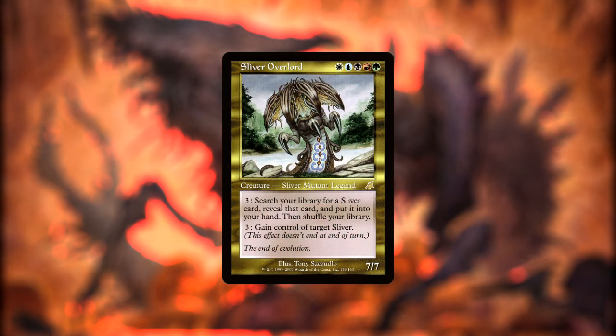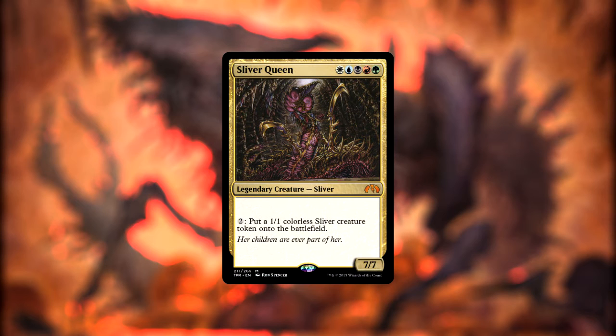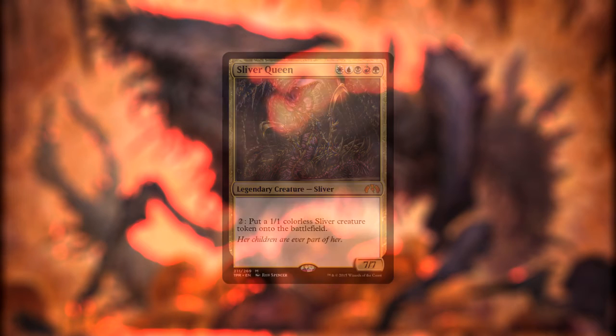Our final two Slivers are our legendary Sliver Overlord and Sliver Queen. Sliver Overlord can search our library for any Sliver by paying three mana, or can permanently gain control of any Sliver also for three mana. Sliver Queen can pay two mana to make a 1/1 colorless Sliver. They have no abilities, but they can soak up all the other abilities from all of our other Slivers.